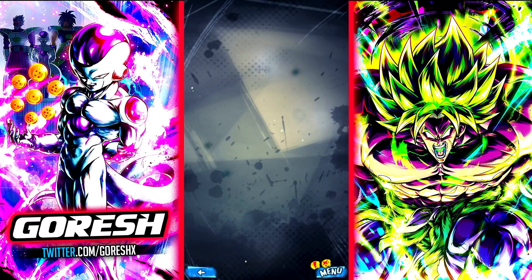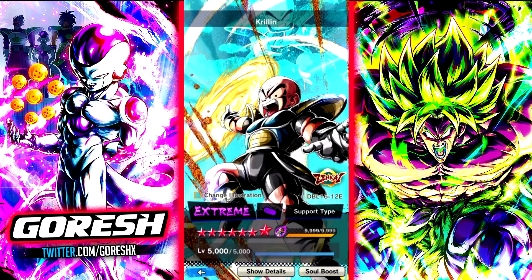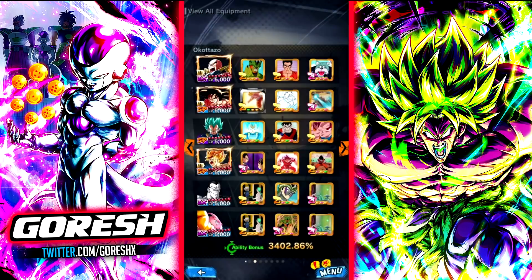In terms of equips, I gave Krillin mostly a mixture of offensive equips for blast and strike attack. He's more blast based — yeah, way more blast based. Namagoku has a lot of blast special move and defensive equips, and Vegeta has a lot of offensive blast based equips. With that said, let's go ahead and jump in and see how good this Namagoku feels once we get all these buffs rolling.